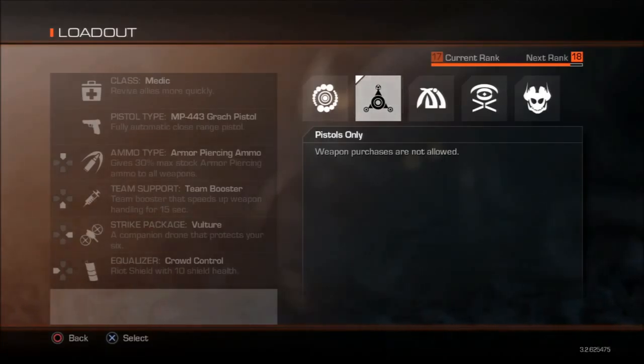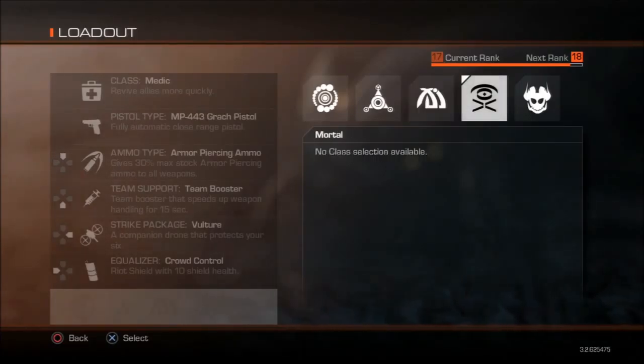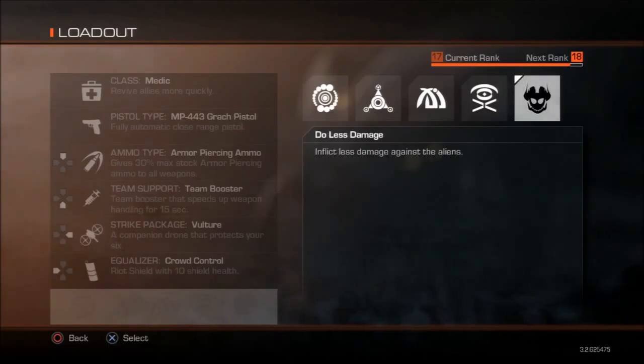Dual wielded pistols are deadly with explosive ammo. 'Smaller Wallet' — I'm not sure if this conflicts with the Engineer class, since Engineer allows you to have more cash, but with Smaller Wallet you're holding three thousand instead of the normal six thousand. 'Mortal' basically means you cannot have any classes — no Medic, no Engineer, no Tank, etc. 'Do Less Damage' means you're going to be doing less damage to the aliens.